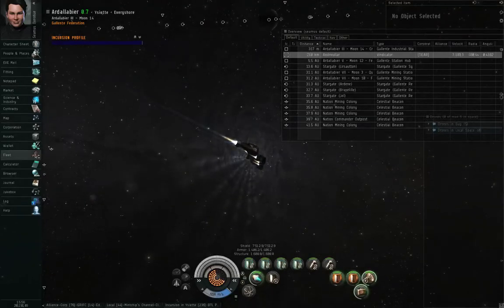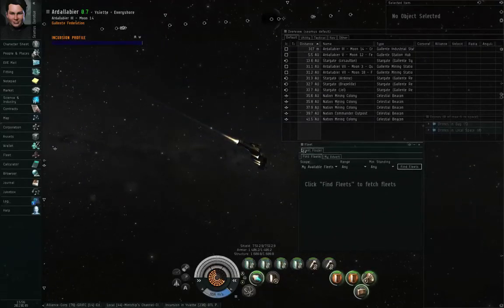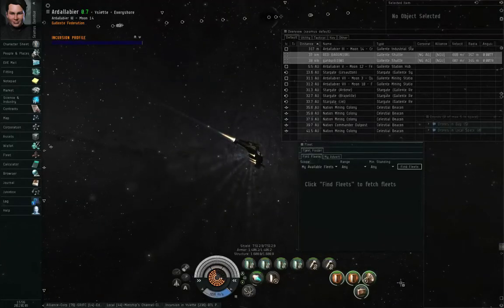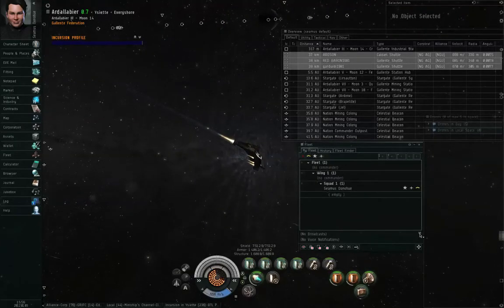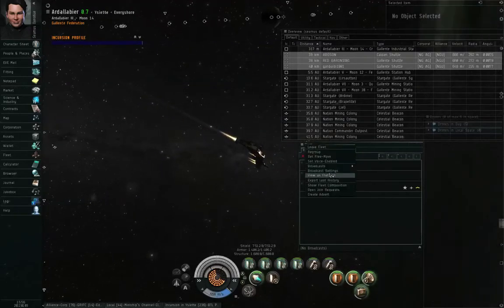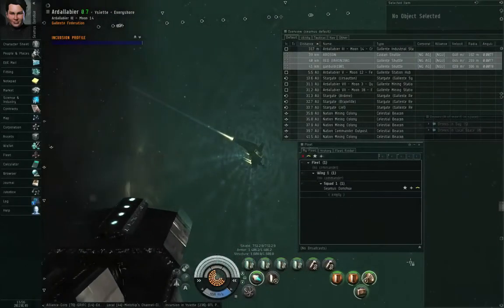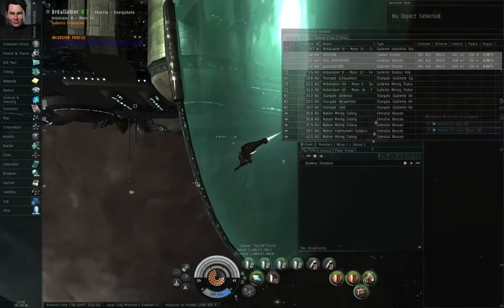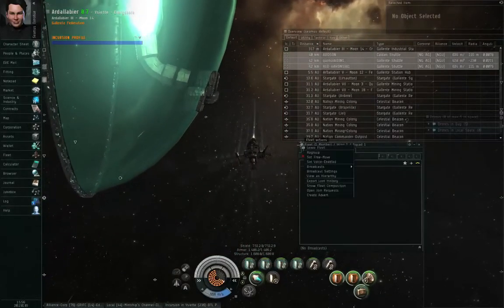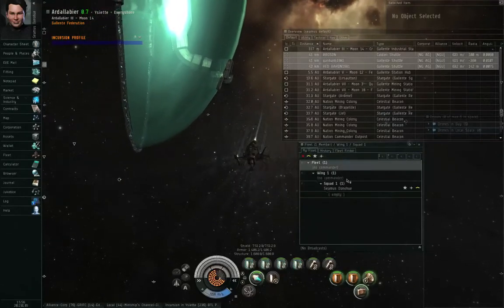So, when you go to Neocom, Fleet — and I need to be in a fleet, even if it's just by myself, otherwise I can't show you the interface — left-click the menu icon, form fleet. So now I've formed a fleet by myself. When you are in a fleet and you've joined for the first time, by default it's going to look like this. This is called the flat-list mode. Many players will switch this to view as hierarchy, because that's more useful.